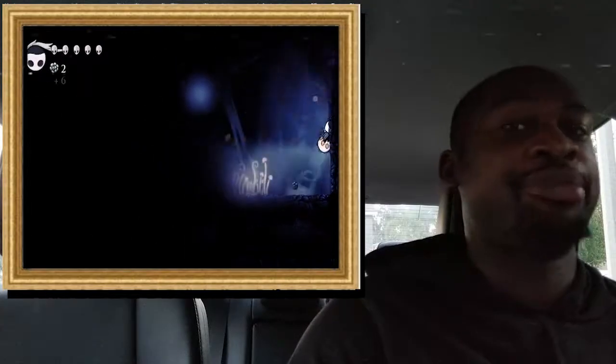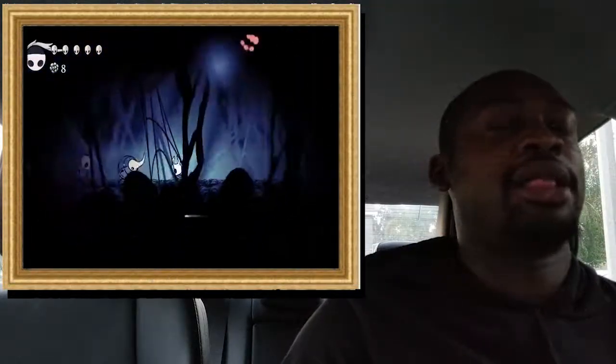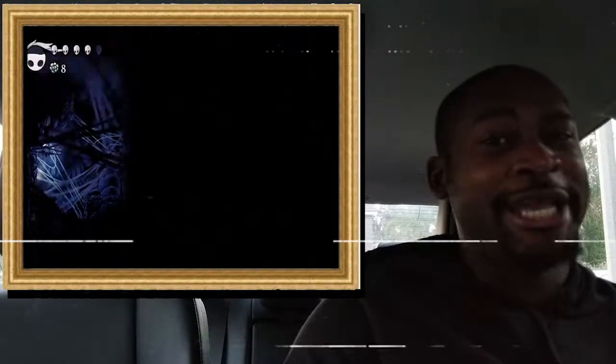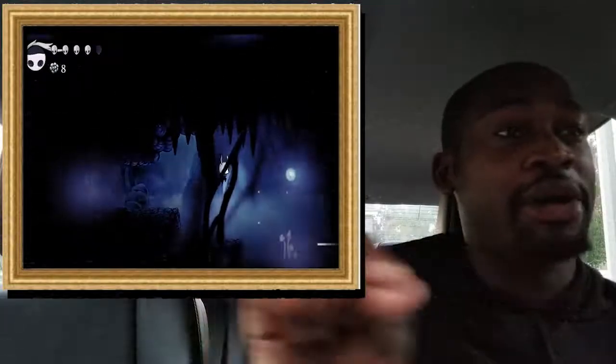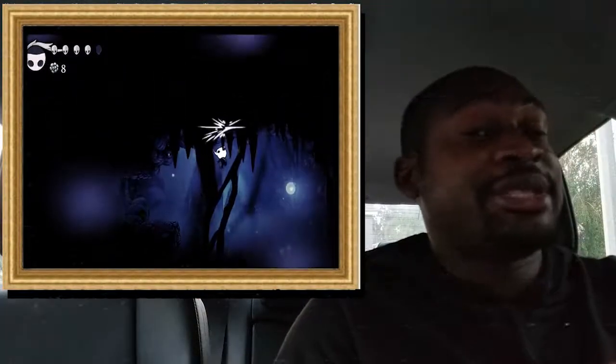Some paths are blocked off by certain powers you need to go further, but you can go damn near wherever you want to. Except when you go back to jot down where you've been, it's not going to work because you don't have a map of the area. When you get a map of the area, then you can start tracking your progress. So you need to first find Cornifer whenever you get to a new area.